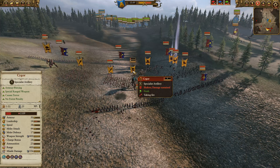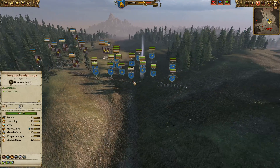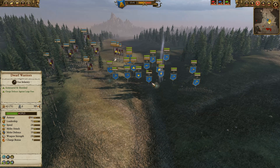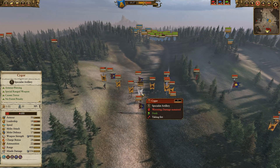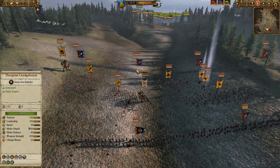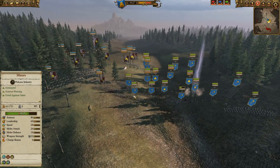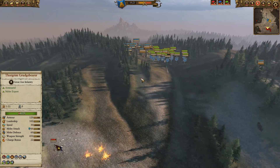This Cygor is getting wrecked by the cannons — definitely a nice trade for the cannons for the Dwarf player. The Cygor has scored some hits and done some damage: 35 kills and 23. Not enough to pay for themselves, but just a few hits can cause damage. This is why these guys definitely can have a purpose on the battlefield, even if they're not terribly accurate.